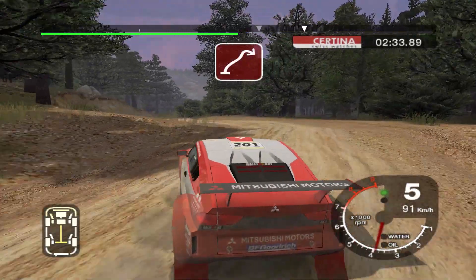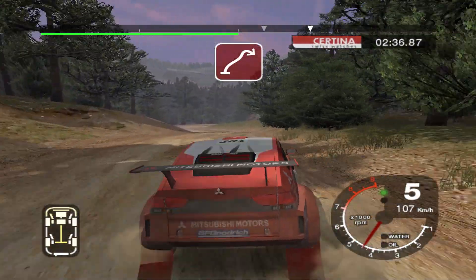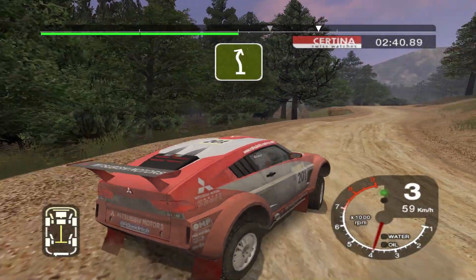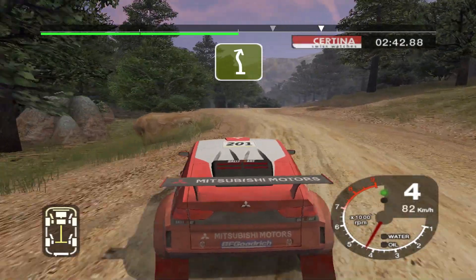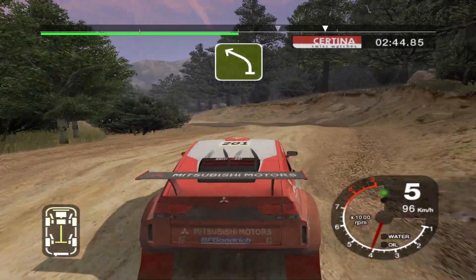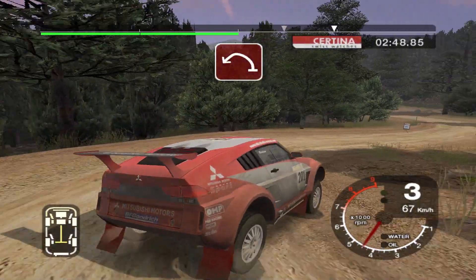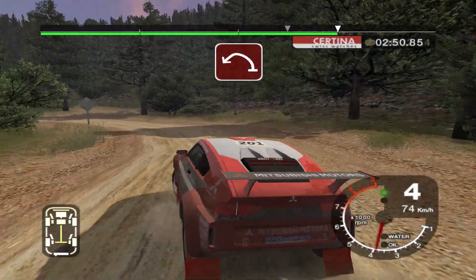And 6 right, into left, and 2 right. Into left, and 5 right. Into 3 left, into crest, and long 3 right, tightens, split. Into long 6 left, tightens to 3, 70.